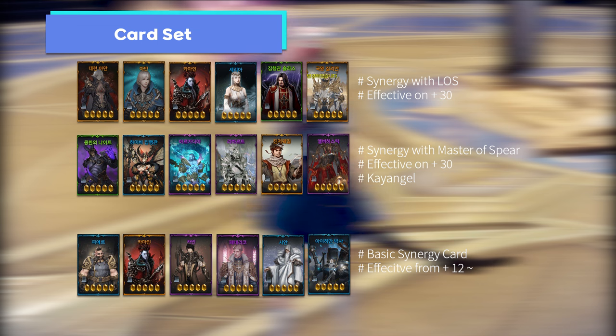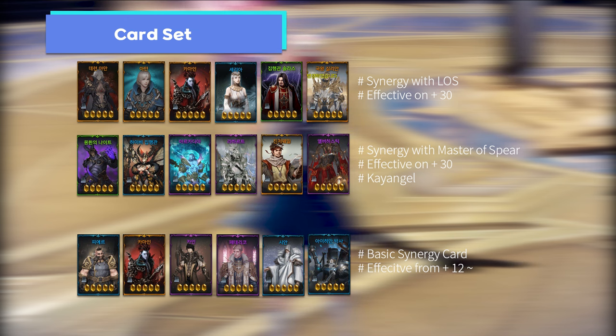The card set for support is different from normal characters. The Lost One's Cliff card set is mostly used in most Legion raids, with synergy with Light of Salvation. The Master of Spear card set has synergy with Kazzera's Region Commander card set, which is specifically used in the Abyss Dungeon Kayangel. If you don't have either card set, try to use the You Are Not Alone card set on every raid. Both synergy card sets actually need 30+ awakening for full synergy, so it can be a little difficult for new players.